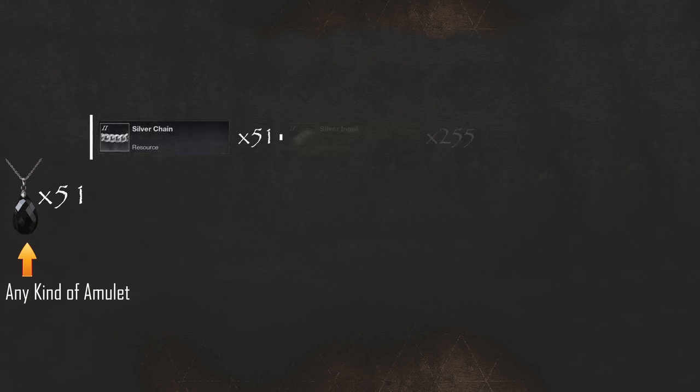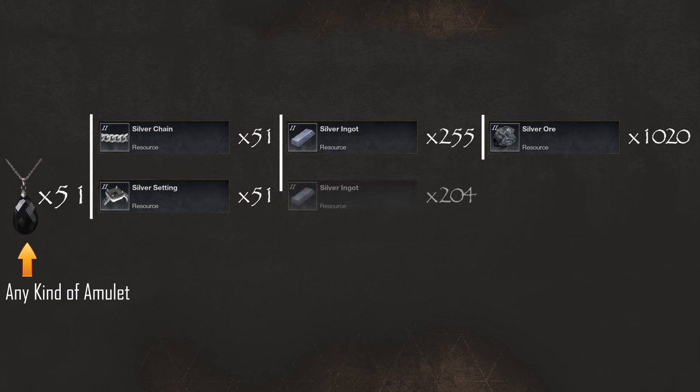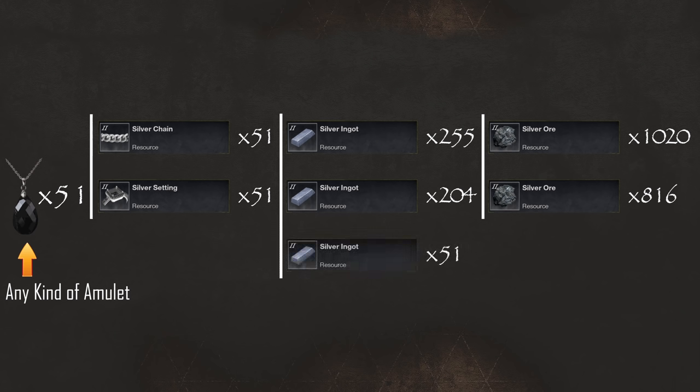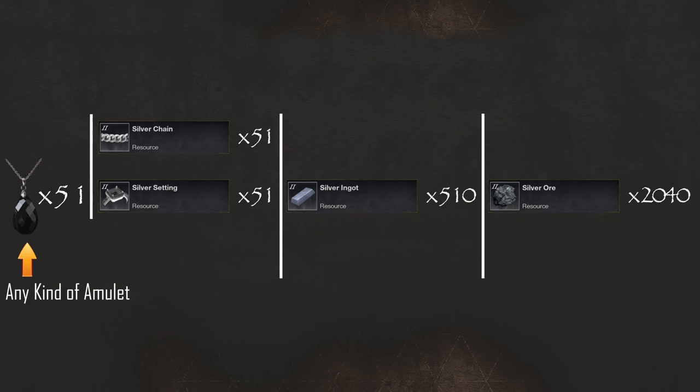In order to get to level 50, we will need to craft 51 amulets, and for that we will need 51 chains that require 255 silver ingots, or 1,020 silver ores. Then 51 gem settings that require 204 silver ingots, or 816 silver ores. Another 51 silver ingots, that require 204 silver ores. So in total you will need 510 silver ingots, or 2,040 silver ores.